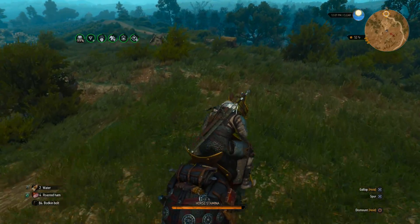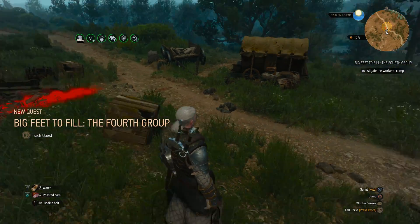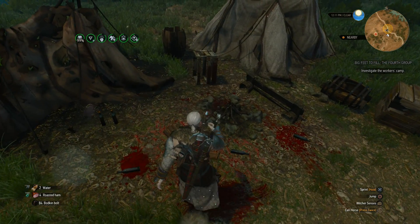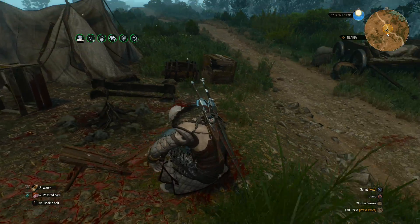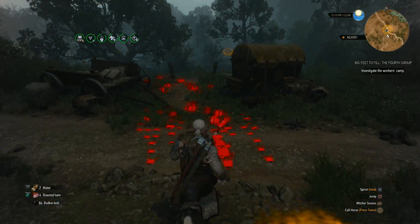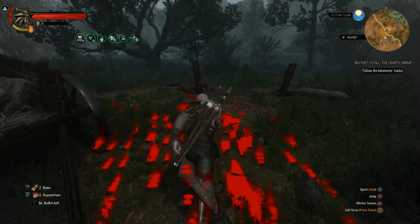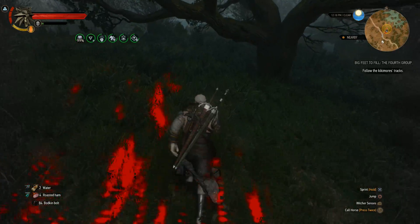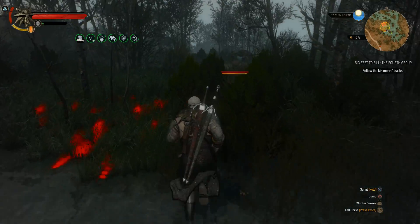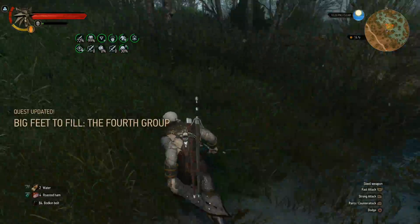There's another side quest right over here — this one is a Big Feet to Fill, which is part of building the statue of Lebioda. Let's see what's going on. Looks like the people who were transporting the statue parts were killed by something. There are some footprints here — I'm going to take this thing; it's actually quite valuable. These are Kikimore tracks. Into the water? I see them — oh, there's quite a lot of them. And there's also a warrior in the mix, which kind of worries me.